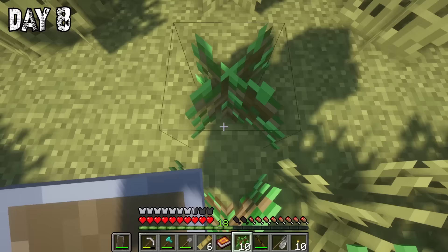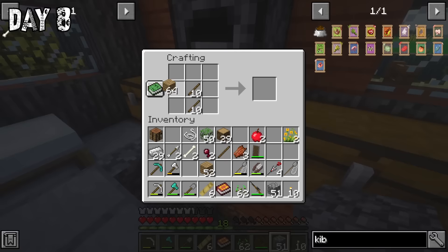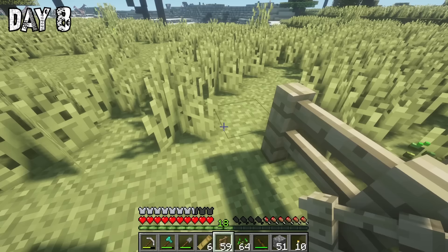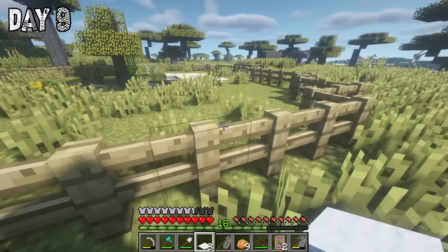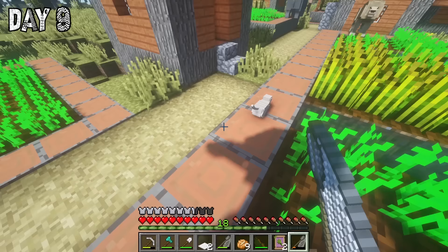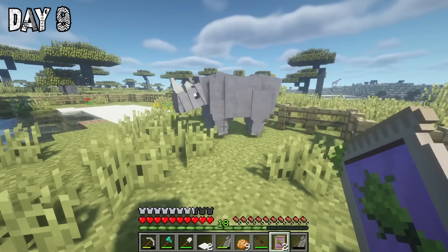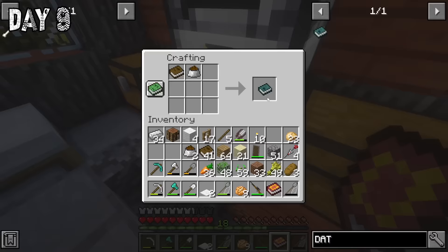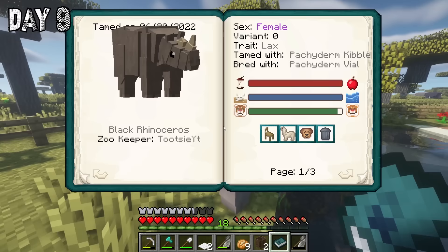By the way, every single animal I capture in this video will be released eventually. When I arrived back to the village I realized that all the chickens and Louis had escaped their cage — basically the villagers could actually break and build things, so I expect they had a little go at the enclosure. On day nine I had finished building the rhino enclosure, trying to make it relatively big even though I didn't have much wood, and I made sure there was some shade as well as some water and grass. I also decided to release Louis in this enclosure as well.